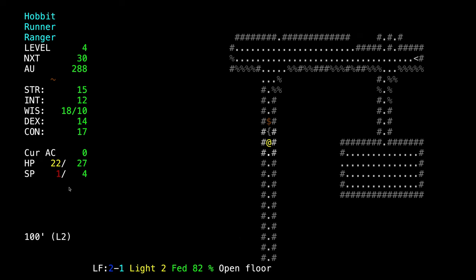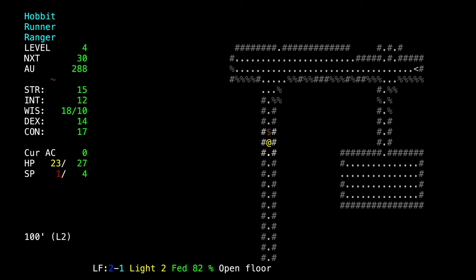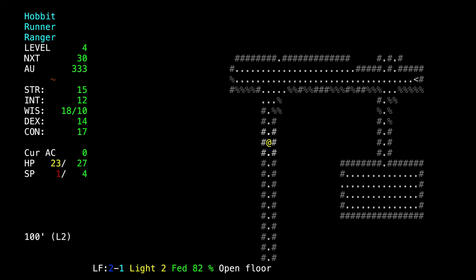We gained another level. Our mana points jumped all the way to 4 — that's really good. It's now 30 points to our next character level, and we now have 27 hit points. We only gained 3 hit points, which is really bad — I guess it's better than 1.